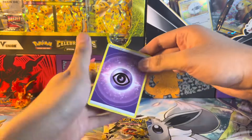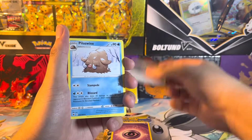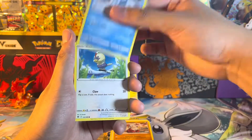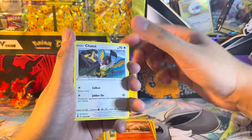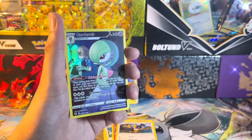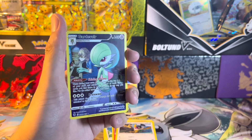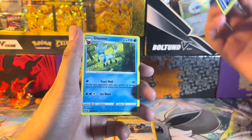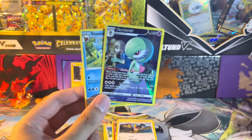We got Psychic Energy, Cancelling Cologne, Piloswine, Gardenia's Vigor, Hisuian Growlithe, Bergmite, Chatot. This is what I'm saying — you shouldn't give up just because of the code card, there can always be a Trainer Gallery holo hiding in here. And we got one — Guard of War, beautiful! And of course a regular rare Glaceon. Nice, we were saved!